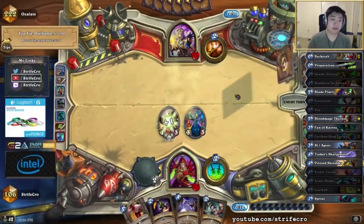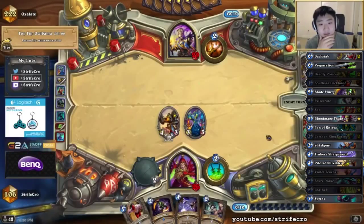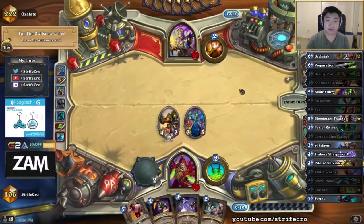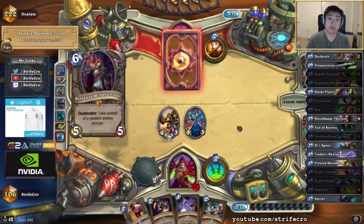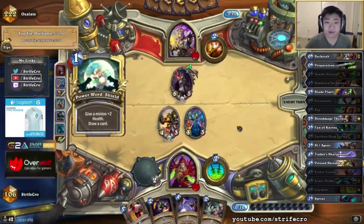I don't think I need this Prep because even though I have Tinker's Oil I still have 10 mana. I do want to develop like one more minion against the replayed Ysera — it helps so much to have two minions here instead of three. And I still want to stagger this Tinker's Oil and Blade Flurry against more minions, so I still don't like just killing one Ysera with it.